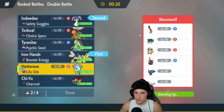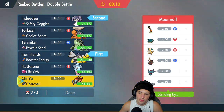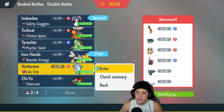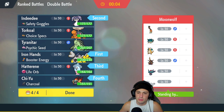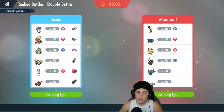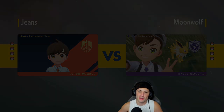I'm going with Indeedee and Iron Hands as my lead. For the back two — I really like Chi-Yu, but thinking about it... Chi-Yu's speed is 94, so it's rather slow. I'm going to go Chi-Yu and Hatterene. Even though Torkoal is absolutely amazing in trick room, I want to showcase Hatterene. Let's look to grab a win here in match number one.